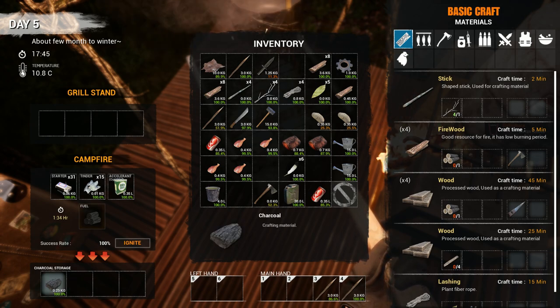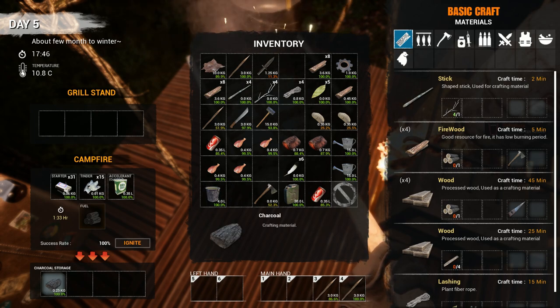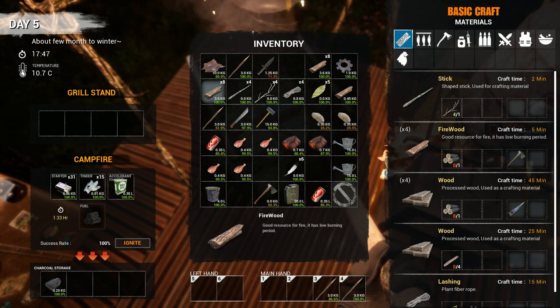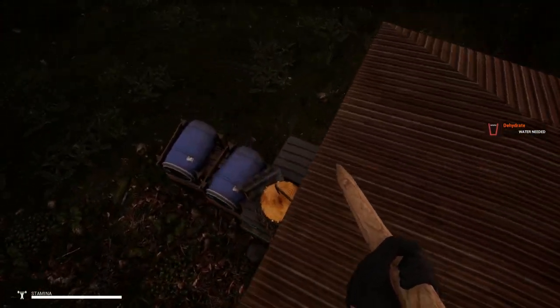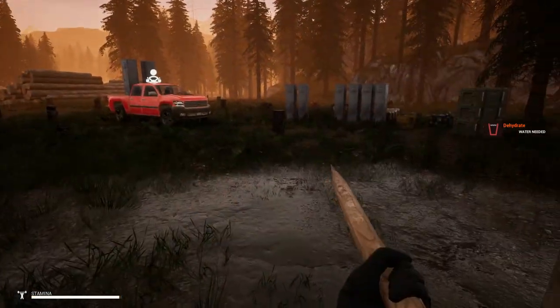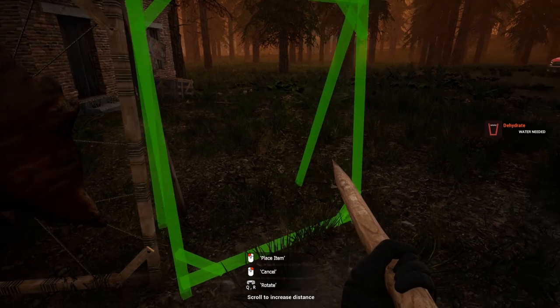If you need charcoal for gunpowder, the barrels will hold eight logs of fuel for about four hours and you can use those if you need a bunch of charcoal. I got two. I'm gonna need another drying rack, so I'll go ahead and build another one. I'm dehydrated again.